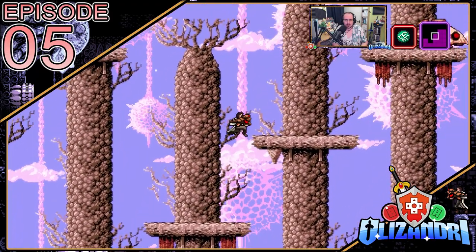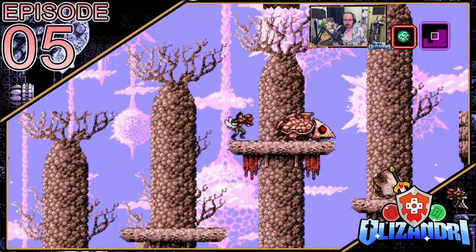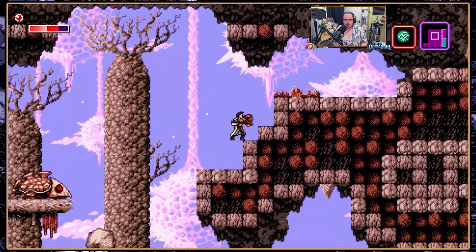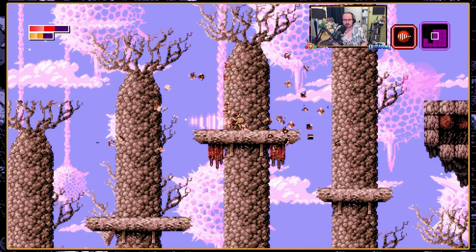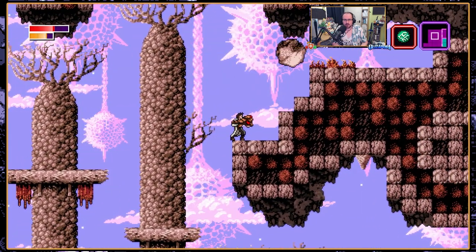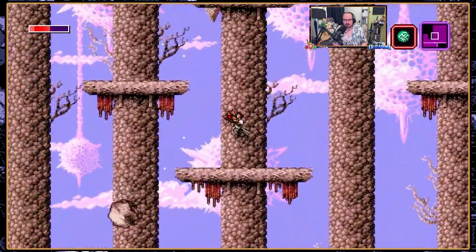Welcome back, guys, to Axiom Verge, where last episode, after obtaining a modified lab code that allows limited distance teleportation from a stationary point, we used our recently acquired powers to explore more of Z, obtaining a Bioflex Accelerator that Els Nova injected into Trace remotely, changing him to be more powerful at full health. We then headed back up into Kerr to begin exploring it properly, finding a remote drone that allows us to mine and explore small spaces in our place as we continue on.